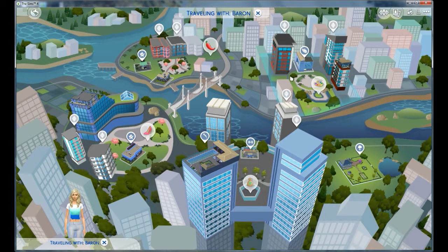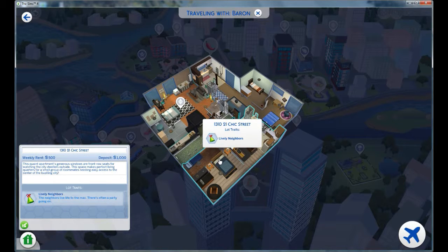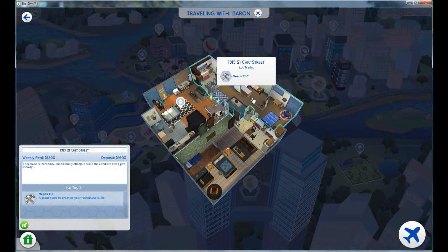I'm thinking these are going to be too expensive for her. Let's check these ones out. 21 Sheik Street — Lively Neighbors. The neighbors live life to the max; there's often a party going on. Weekly rent $500, deposit $1,000. And then there's this one that needs TLC — weekly rent $300, deposit $600. That's not a bad deal. It's a very small apartment, needs TLC.